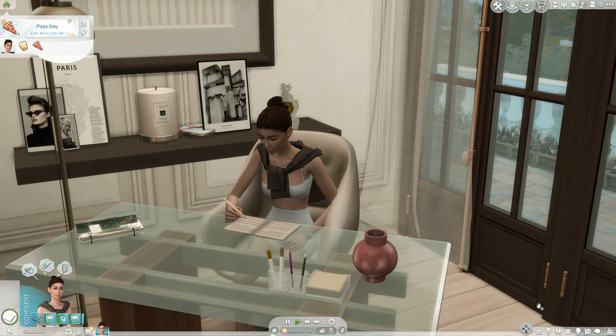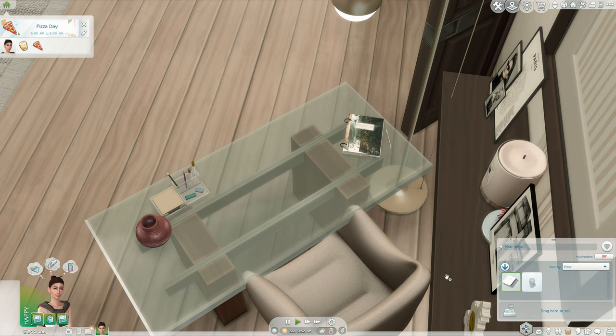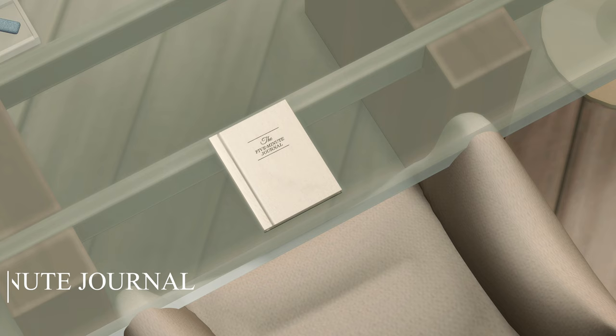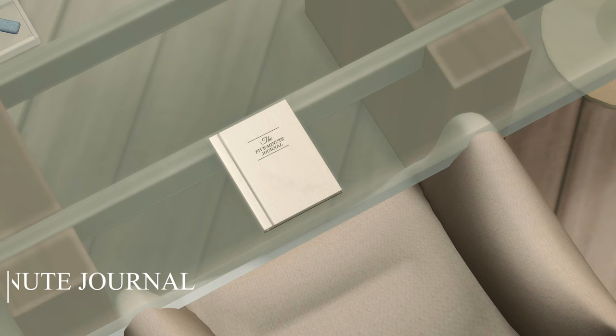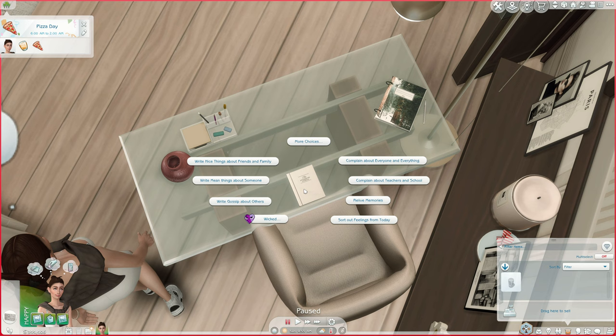For today's video we're going to have Arena Webster showcasing these mods. We are currently in her house and she was writing in her journal. Sims can write in journals in the game anyway, but this one is an override called the Five Minute Journal — just like the one in real life that all the 'it girls' on TikTok had. It's made by Discombobulated. Your sim can not only write entries but also work on emotional skills — write nice things about friends and family, write mean things about someone, write gossip, sort out feelings from today.